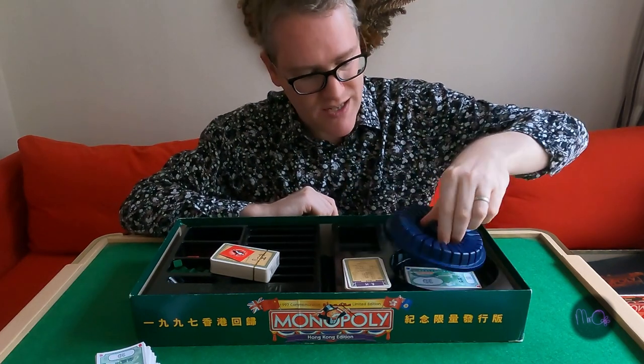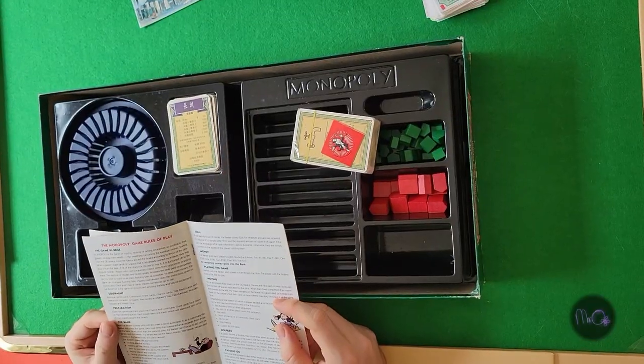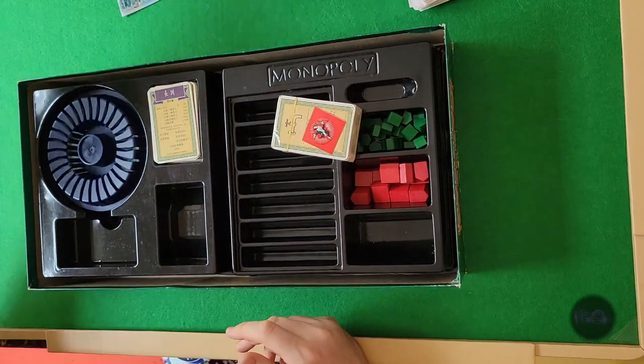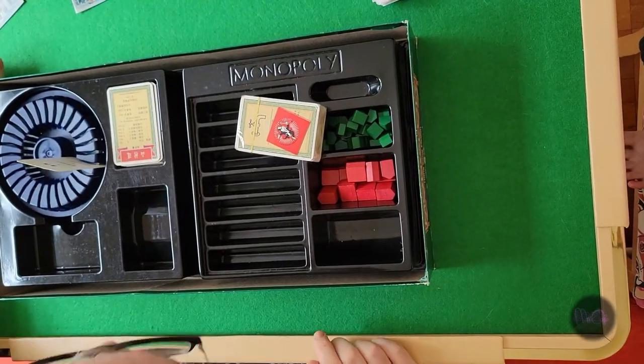I'm not quite sure what this piece is — is it supposed to spin, or is this just where you put the cards? A card carousel, I think. So the cards fit in here. That's kind of nice.